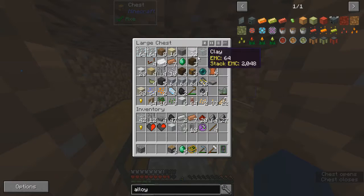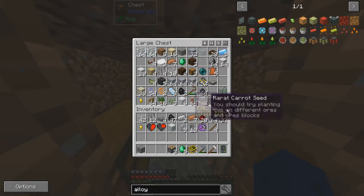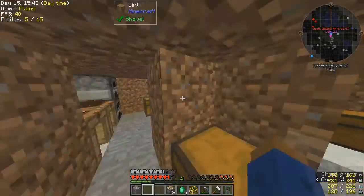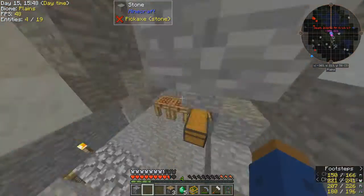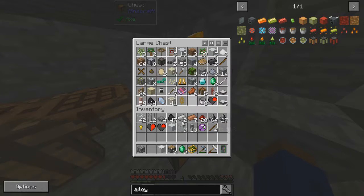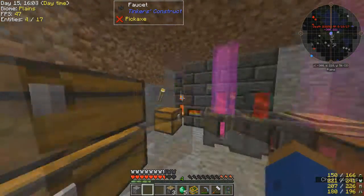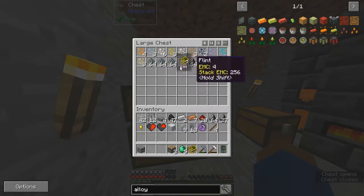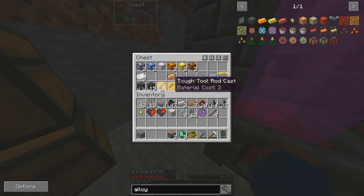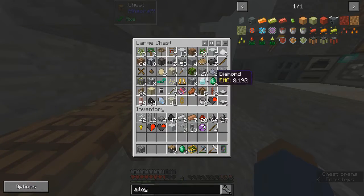I need stone — smooth stone. I had smooth stone somewhere. Oh, why is a block of iron in there? That doesn't belong in there. I'm gonna need some of the stuff that's not even in there. Where the heck is the smooth stone? There it is.